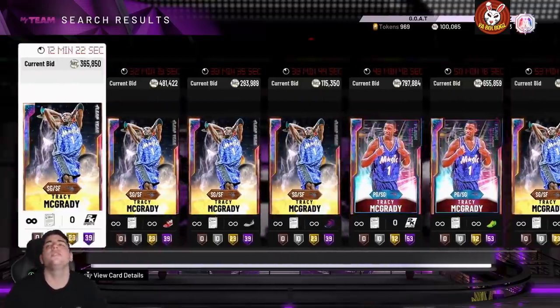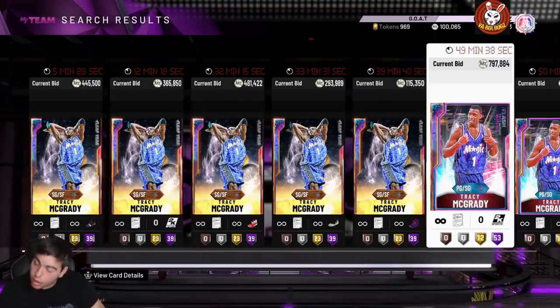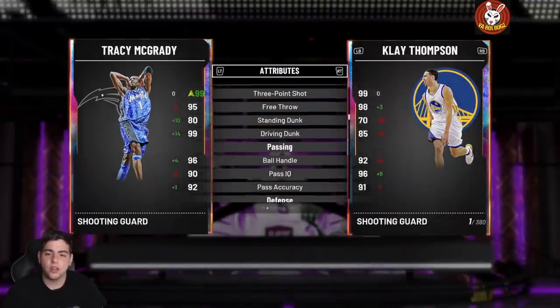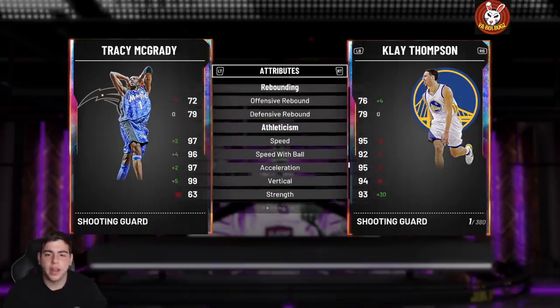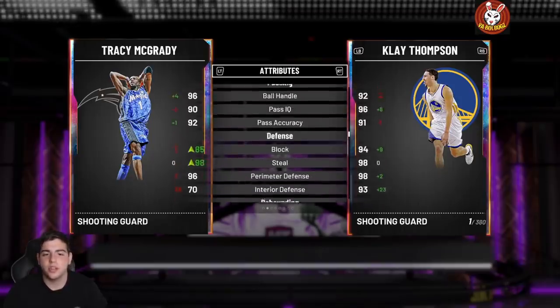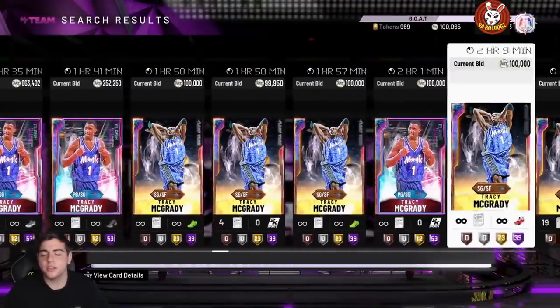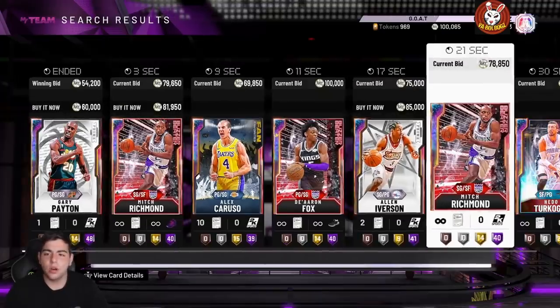Tracy McGrady cards are going to be expensive forever — I don't see TMac ever dropping. He's still the best shooting guard, point guard, small forward in the game. This Leap Year TMac is still one of the best in the game with a 98 three-point shot, great perimeter defense and steal. You cannot go wrong with this card.